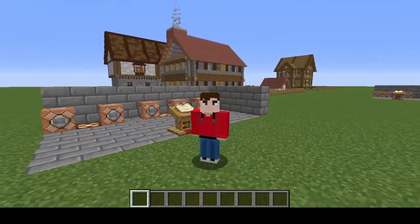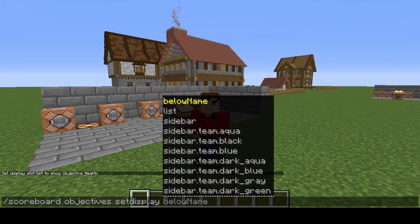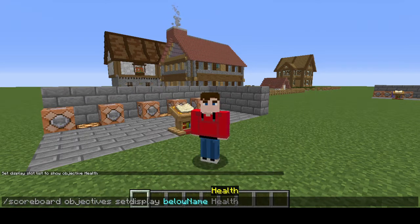The second way to display health is below the player's name. To do this we'll type in /scoreboard objectives setdisplay and this time we'll choose 'belowname' and type in our health objective.